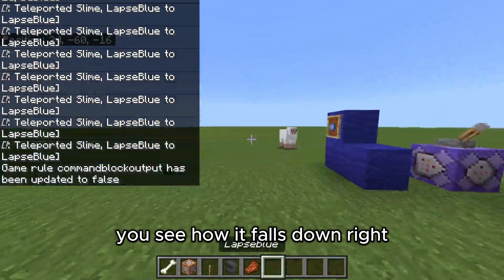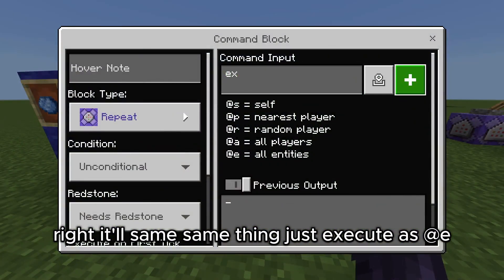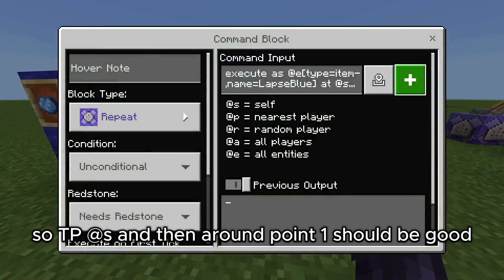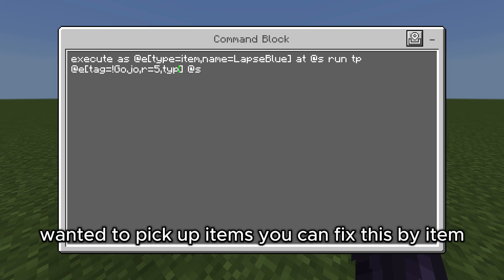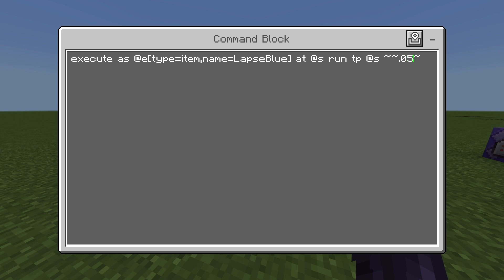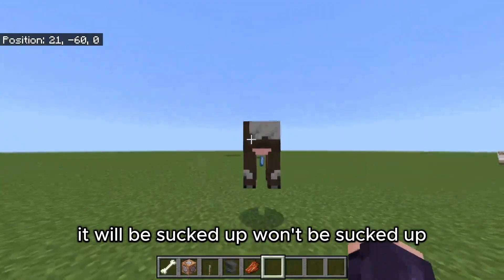For the LapsBlue, you see how it falls down? If you want it to stay in place you can run — so we can basically steal from this other one — same thing: execute as @e[name=LapsBlue], and it runs as the LapsBlue. So tp @s, and around point zero three should be good. This will cause it to stop picking up items and stop clicking itself, and it will stay in place.